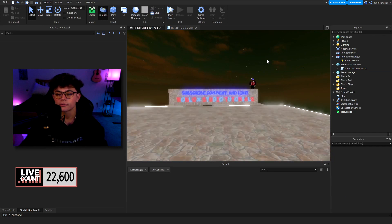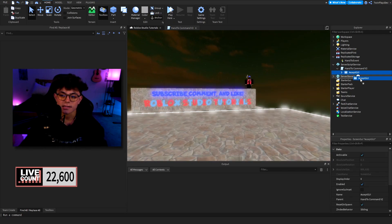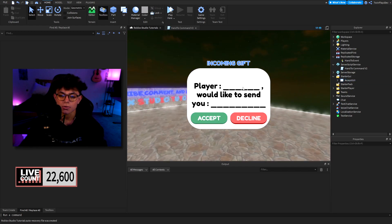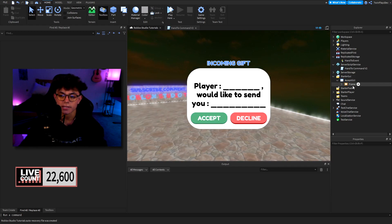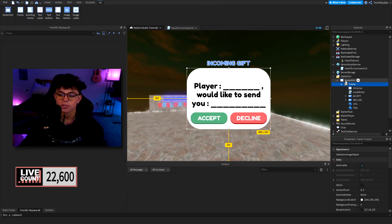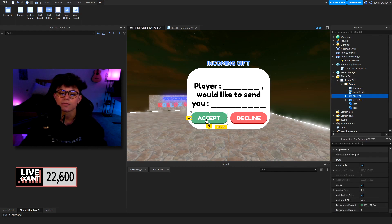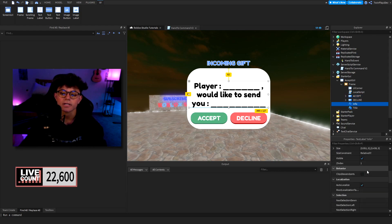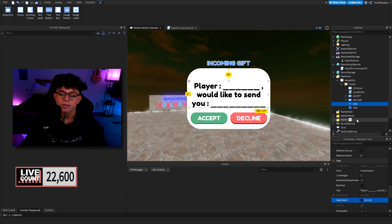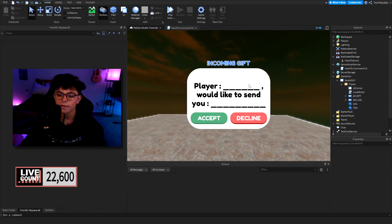We're also going to look at the Accept UI, which is going to be this right here. I'll show you the Accept UI now and get to the scripting in a bit. How to customize it is pretty easy — you can bring it into Starter GUI and mess with it as much as you like. The Accept and Decline buttons look pretty good; you can change up the text in the properties section, whatever you like.